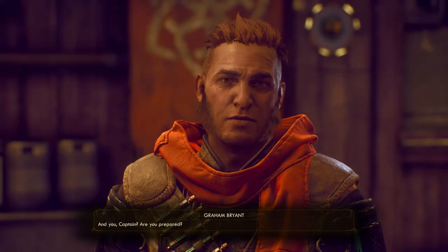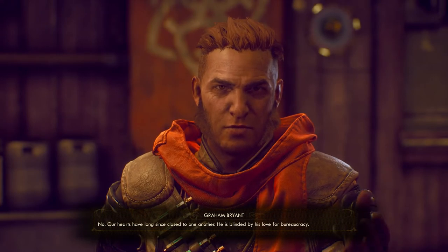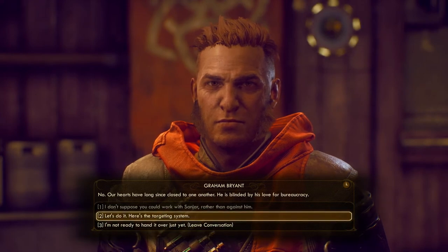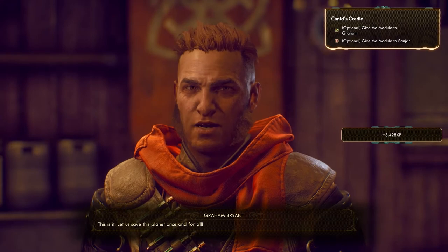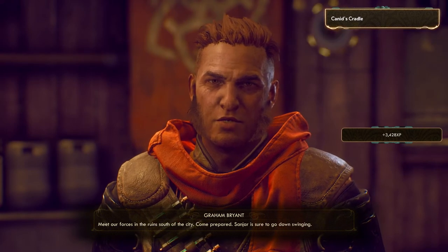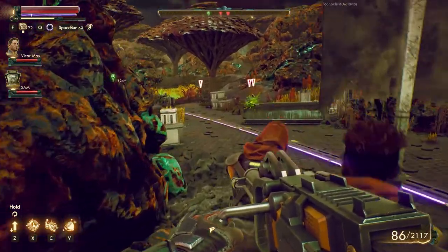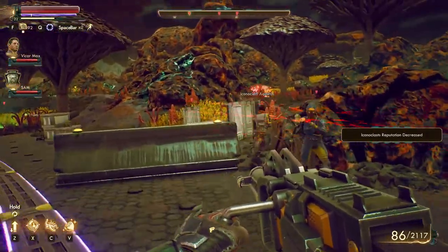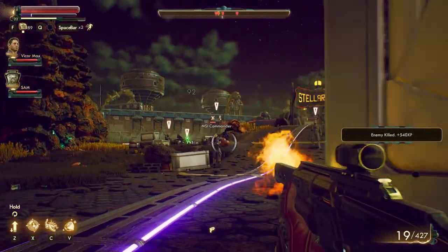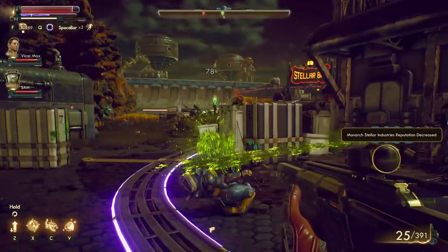Graham asks if you are prepared, noting that he and Sanjar's hearts have long since closed to one another and that Sanjar is blinded by his love for bureaucracy. He says: "This is it. Let us save this planet once and for all. Meet our forces in the ruins south of the city. Come prepared. Sanjar is sure to go down swinging." Once you give the module to Graham, the Iconoclasts will begin attacking Stellar Bay, and you'll be joining the fight. Proceed along the road and defeat a few different groups of MSI soldiers along the way. Once you get near Stellar Bay, you will see Sanjar and the remaining MSI troops defending the gate. Finish them off and the Battle of Stellar Bay will be won for the Iconoclasts.